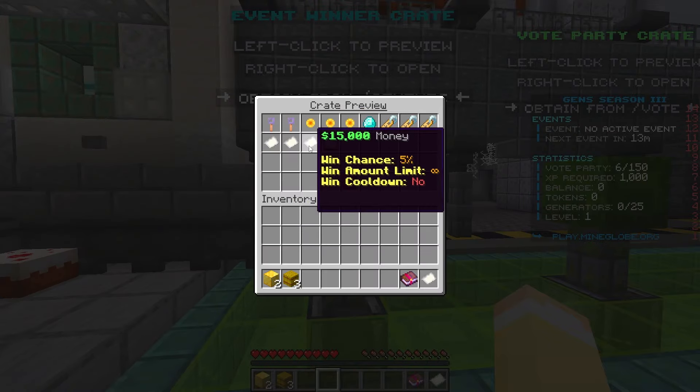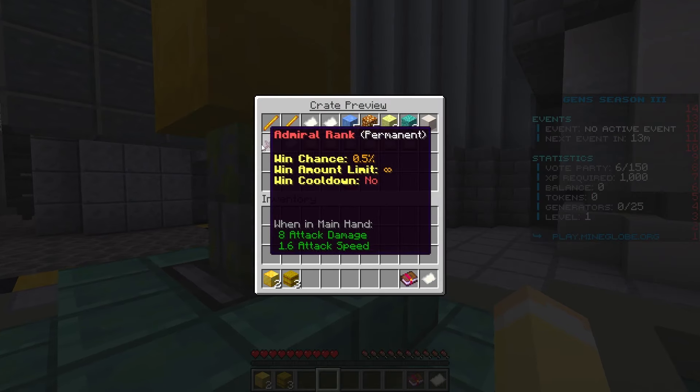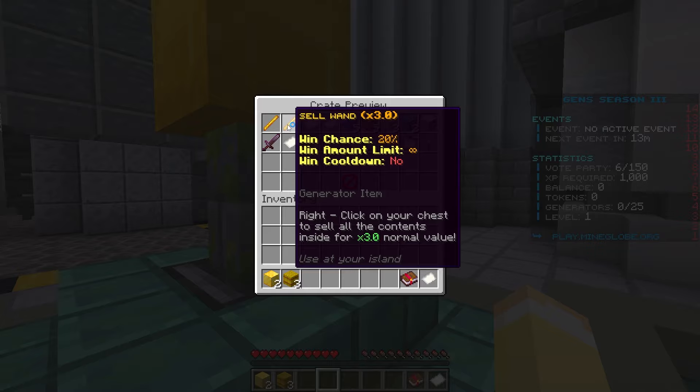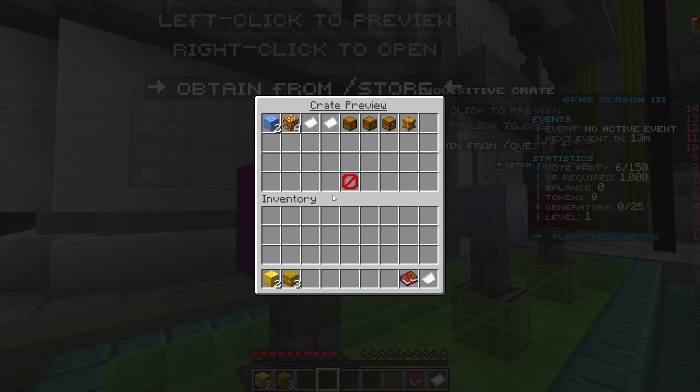This is the summer crate — the best one. You have a 0.5% chance of winning the Admiral rank permanently, which is insane. The win amount is unlimited. On top of that there's a cell wand and other cool stuff like KOTH stars.